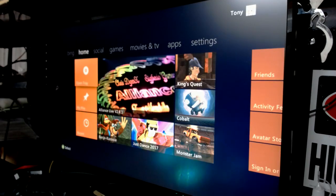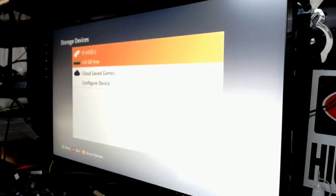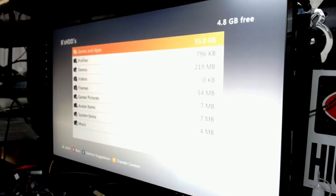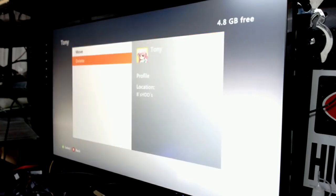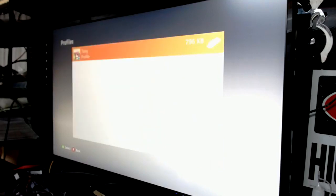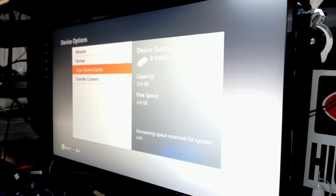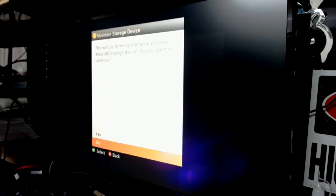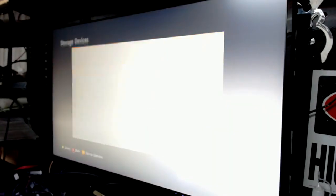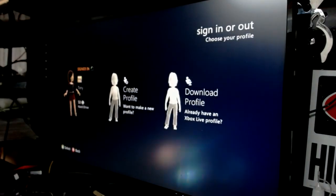If your profile doesn't download: back out, go to Settings, System, Storage, Hard Drive, Profiles. Highlight the corrupt profile, hit A, and delete it off the hard drive. Back out, leave the hard drive highlighted, hit Y — clear the system cache — do it twice. Then go to Social, sign out, and redownload the profile. Once it downloads, everything should be fine. Hit the guide button and go back to Xbox home.